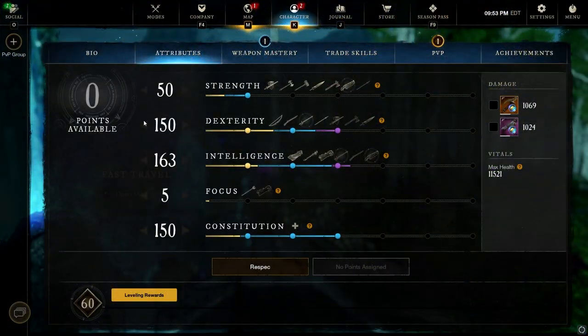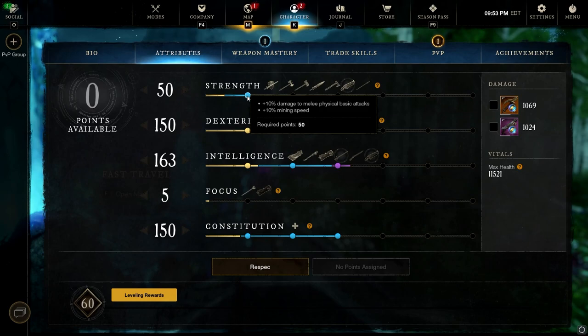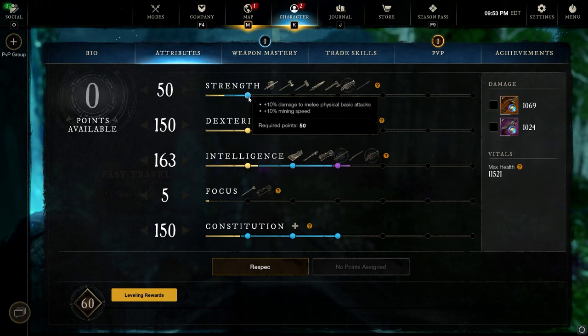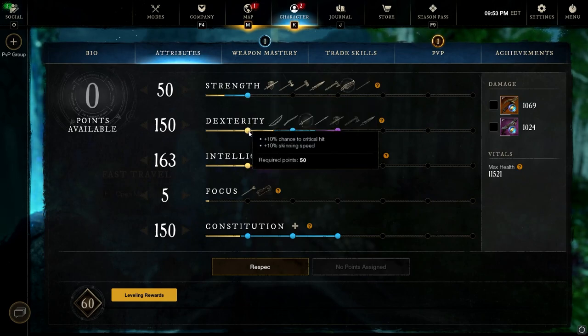Starting off with the attribute points, a bit of a weird spread, but it works very well for this build. 50 Strength. This is going to give us Blunderbuss damage, because Blunderbuss will primarily scale from strength. But the 50 jump point is going to give us 10% bonus damage to melee physical basic attacks, which is a majority of the damage you do with Rapier — your light attacks. So this actually helps out Rapier quite a lot and does well for the Blunderbuss.